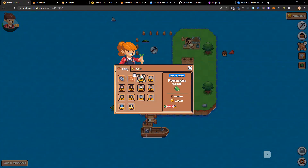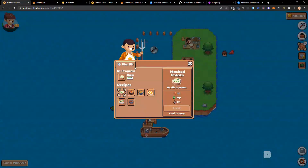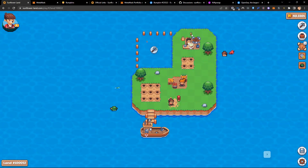We cannot use pumpkin seeds at the moment — they're not unlocked. If you want some of these items, you could buy them in advance and send them to yourself; you'd be able to use them even if you hadn't unlocked them. Here we can see — we've got 8 seconds left, the chef is busy. It takes one minute to cook our mashed potato, which will give us 3 experience.